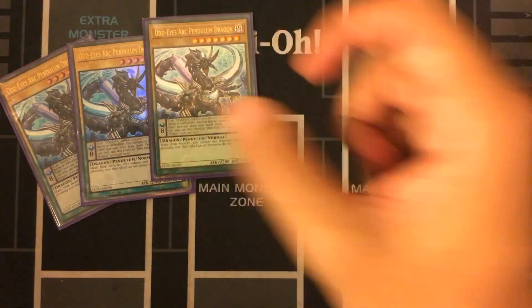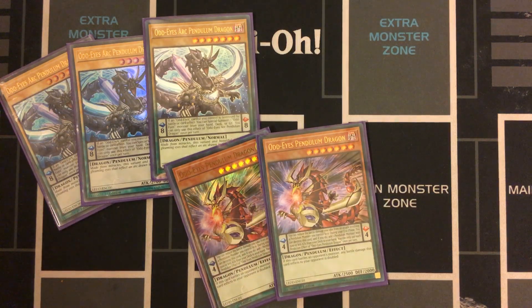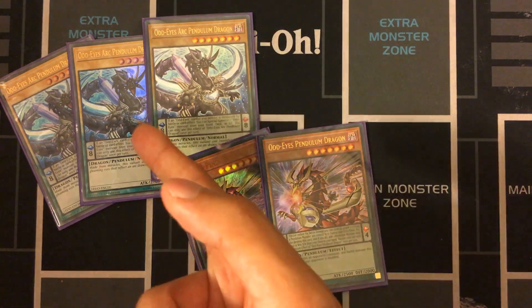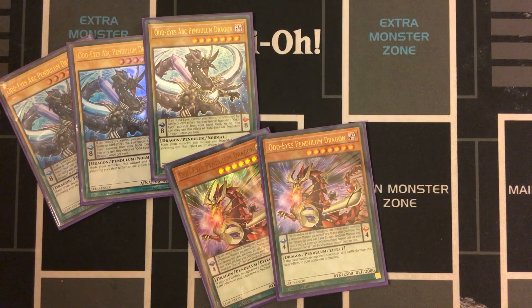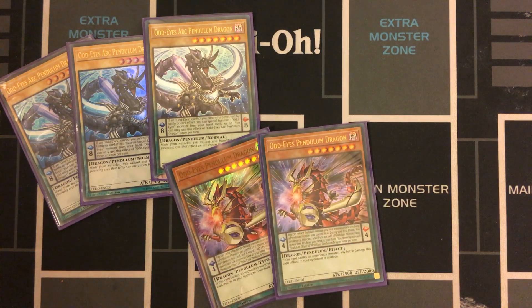For Odd Eyes monsters, we have Triple Arc Pendulum Dragon and Double Pendulum Dragon. Arc Pendulum Dragon is the go-to because it's searchable off of Dualist Alliance, searchable off of Summoner's Art, and it's also a Scale 8. They're both Level 7s for your Rank 7s. Pendulum Dragon has a scale effect to special summon from the deck, while Arc Pendulum Dragon has a better scale effect overall. Generally if you're scaling it, you're waiting till the end phase anyway, so you may not have enough resources. But Arc Pendulum Dragon is the go-to one because of its scale.